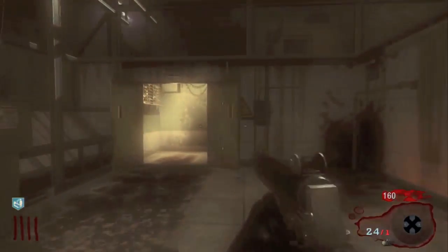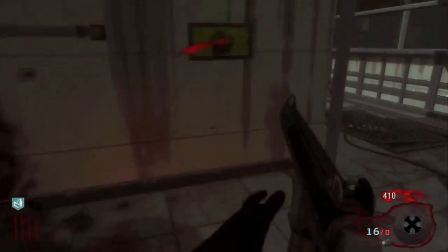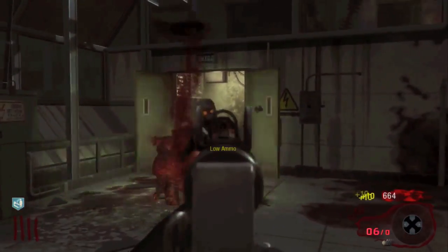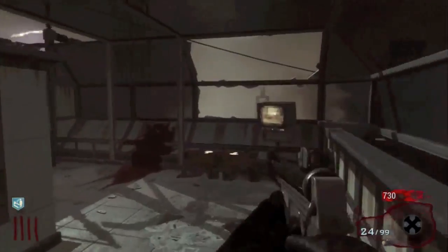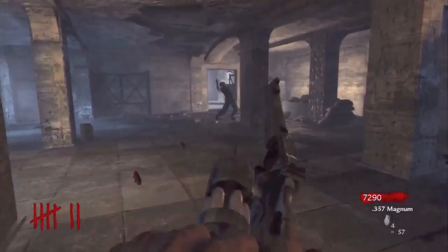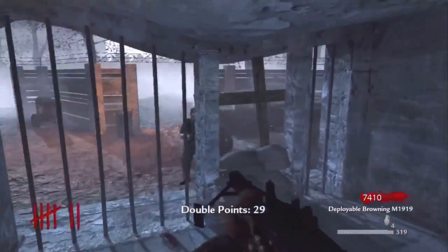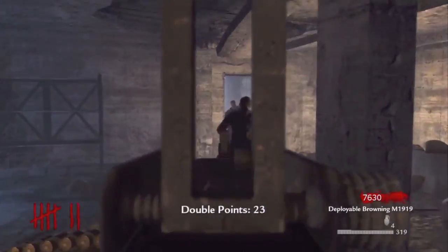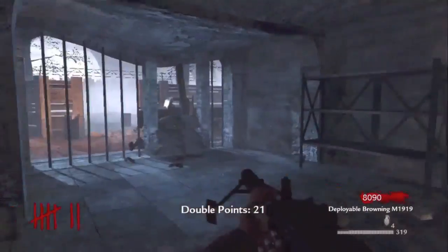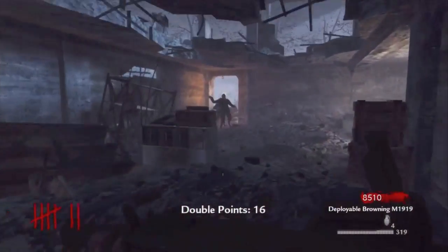From here, we're going to look at post setup — what map is more fun to get to that high round, either with your friends or solo, or just what map is more fun after you've got everything you need. Nacht der Untoten is very simplistic, but it is fun. It requires a lot of teamwork, and I like that about it. Ascension, on the other hand, has a whole lot of stuff to keep you interested with the monkey round, different places to go, pack-a-punch, and all that stuff. So it's going to go four points to Ascension and two to Nacht.